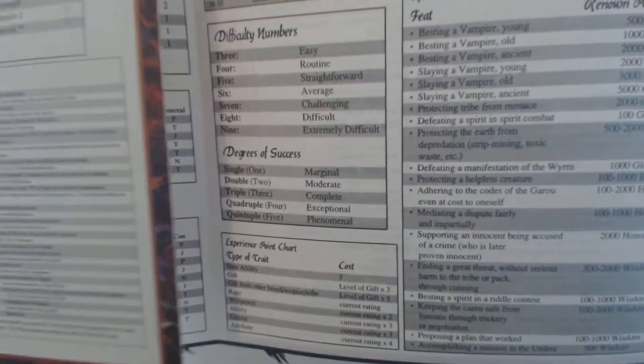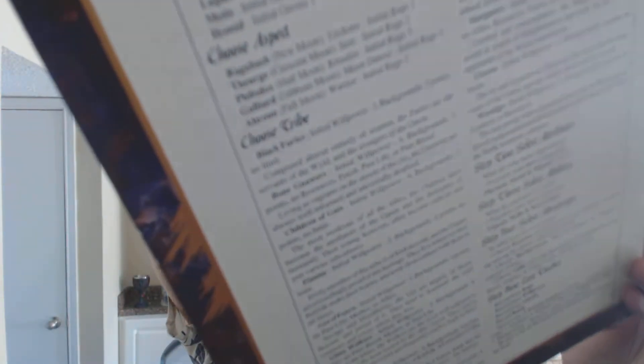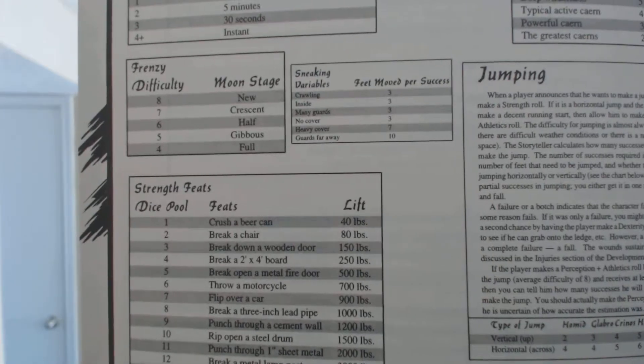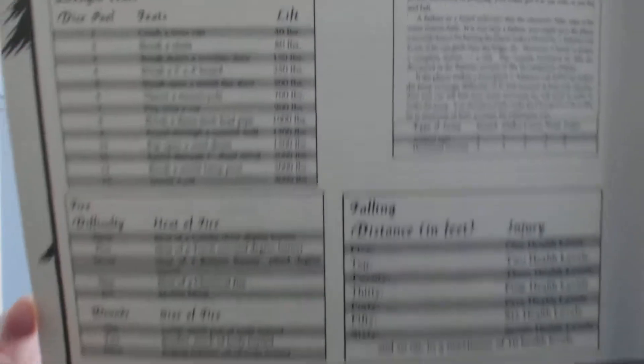Health levels, battle difficulty numbers, difficulties, degrees of success, and a renown table. The middle panel has some maneuvers, cover difficulty, and terrain types. There are also firearms initiative difficulties and a weapons chart, along with the overall layout of combat. This panel also covers the gauntlet, stepping sideways, frenzy, strength feats, and a large section on jumping, fire, and falling.